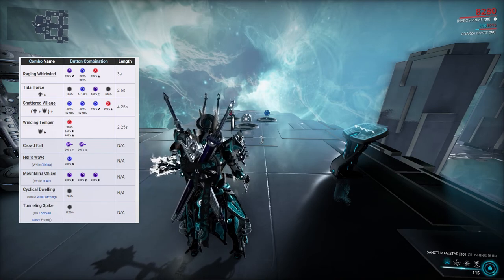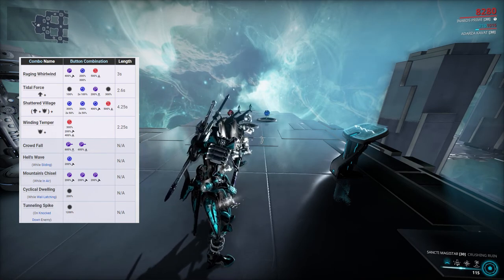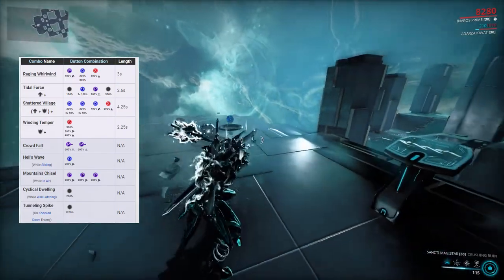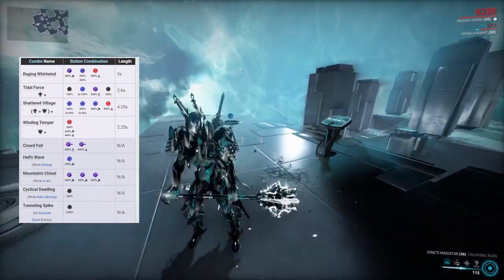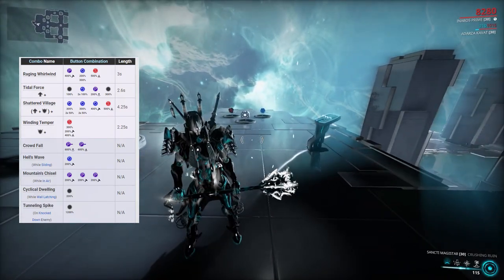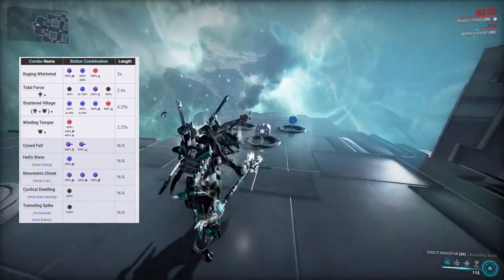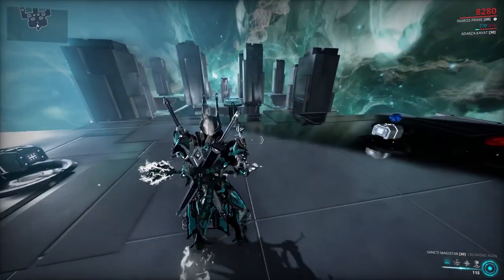The second reason I like Crushing Ruin is Winding Temper — hold right-click plus attack — which does a spin and a slam with 400 damage, a knockdown, and hits three times. It's a lot of CC on its own. Just imagine you're in a Steel Path and there's a Bombard next to you — knock him down and it's goodbye. That's basically what it does.